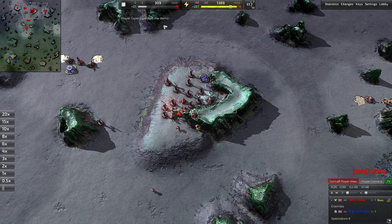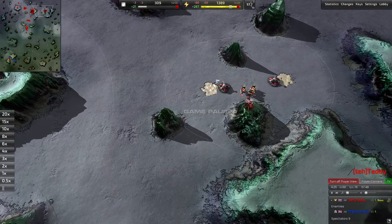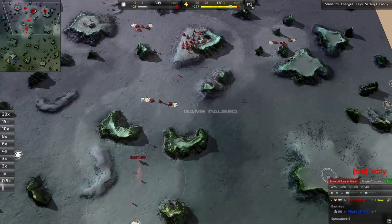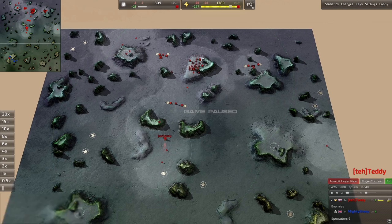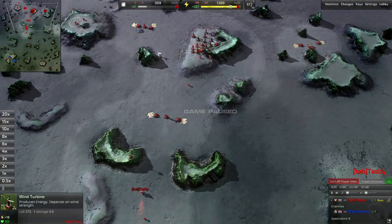He's definitely using this mass pretty well. He only has 300 in the bank — not completely ideal, ideally this would be around 10 and your economy perfectly balanced. He just turned on two extra mexes, so he needs to find a way to spend that income. As you increase your economy, you need to increase your build power to spend it. A general rule of thumb is about four mexes per one construction bot.